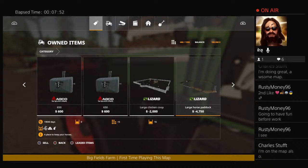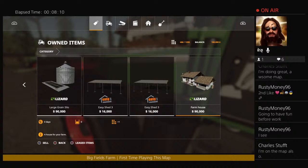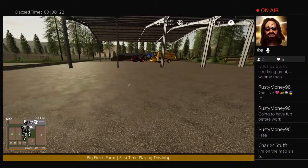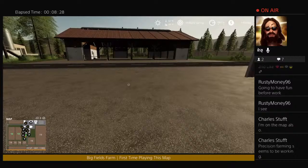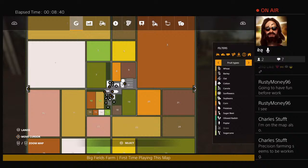Look at this — we've got a large chicken coop, a large horse paddock, a large sheep pasture, a large pig enclosure, and a large cattle pasture. This creator crammed a lot of content into a small space. That's pretty cool. That's why when I read the description I figured I should check this map out. We might not keep it — this might be the only time you see this map. Precision farming is working. I actually turned it off because I didn't know if it would work.